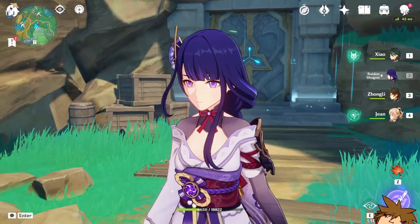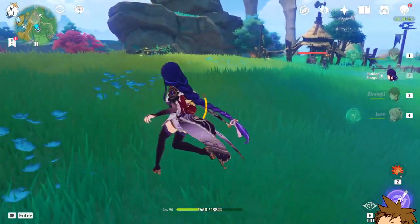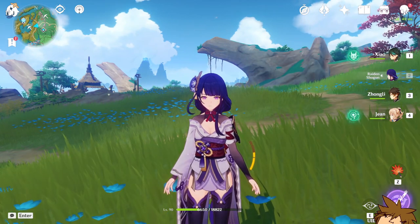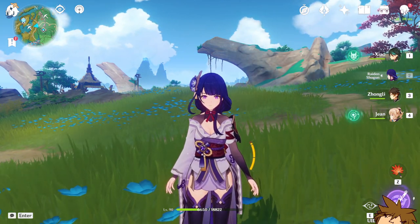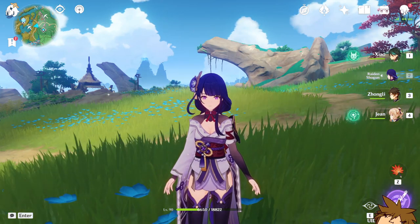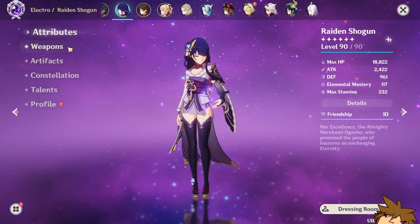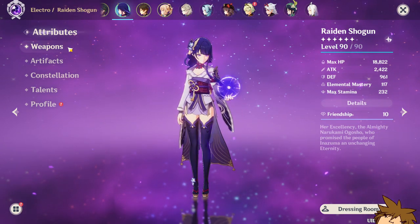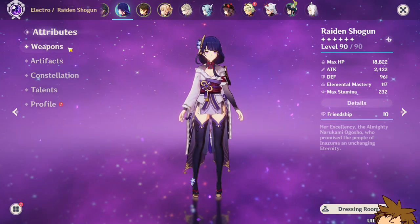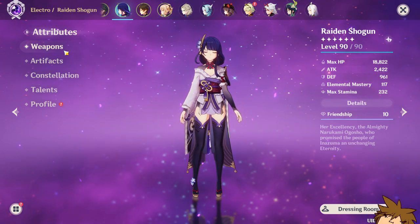This is why you need Raiden Shogun. I wanted to make a video on Raiden Shogun, who is going to be making a rerun very soon in the next segment of this patch. A lot of you guys might want to consider summoning on her banner. Her banner is not released yet so we don't know the four stars on it, but she's going to be on it as well as Kokomi, who will have her own rerun banner. I highly recommend summoning for Raiden Shogun — she is absolutely insane and incredible for so many team compositions.